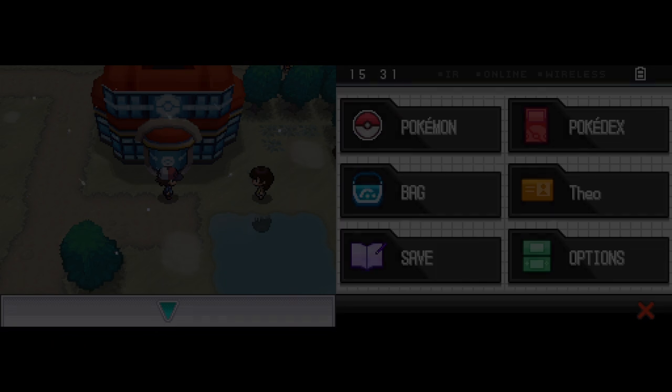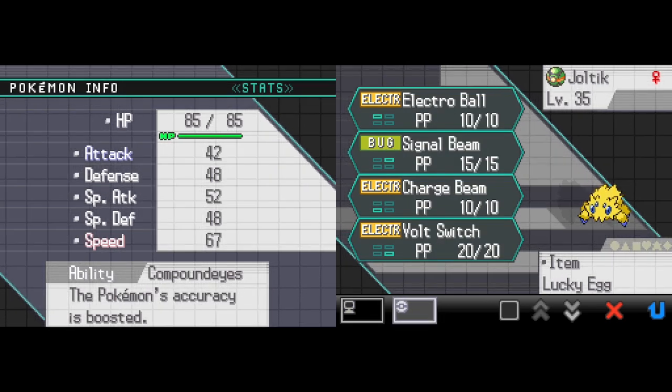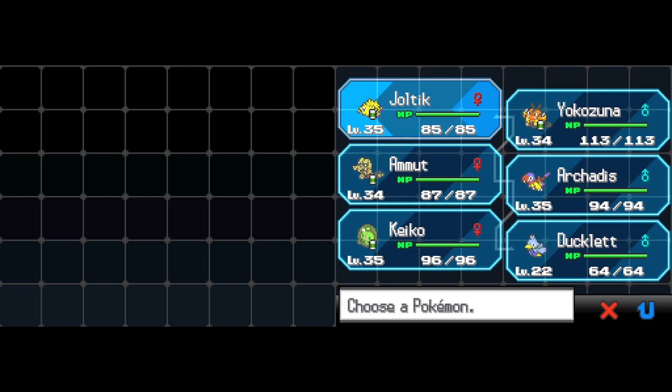So we've got a nice moveset on Galvantula now - Charge Beam, Electro Ball. We're also close to evolution. Once that happens, I can take a look here, give them the Magnet, and then we'll be good to go for the gym. Next time, hopefully Galvantula will evolve - that's going to be one of our main aims. And we'll talk about many new Pokemon on Route 7 and the Celestial Tower. Look forward to that - I'll see you guys again for that.